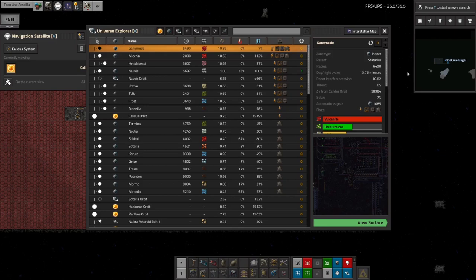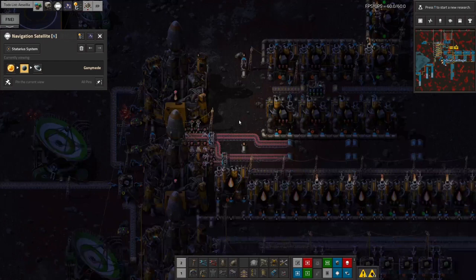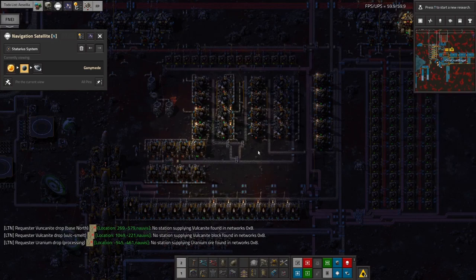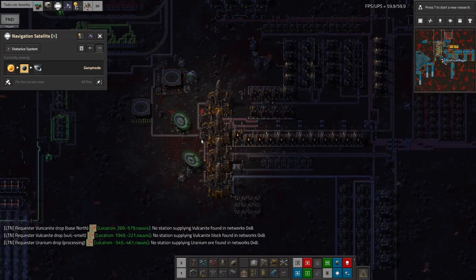We've got all this stuff built up there and it's kind of working, but because it's so far away it takes so much rocket fuel to fill one of these rockets up to bring all of the Vulcanite back that it's just dreadful. There are a couple of possibilities — one is I could go out and put in a lot more fuel refineries to make the rocket fuel more quickly, and sure that would work, but the biggest problem is just it's too far away and it's not practical.